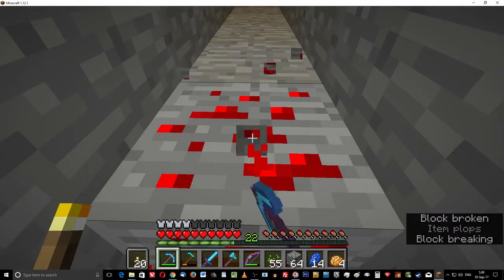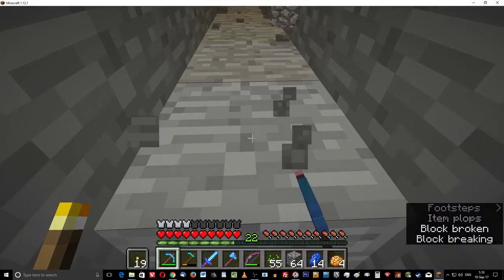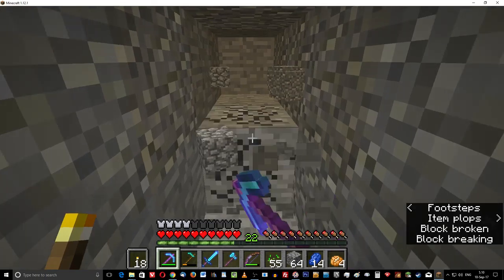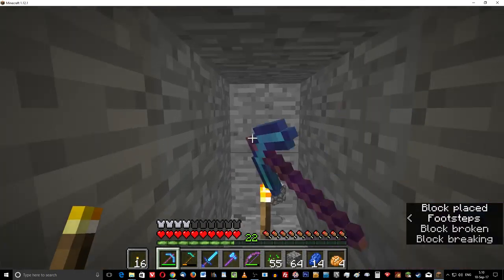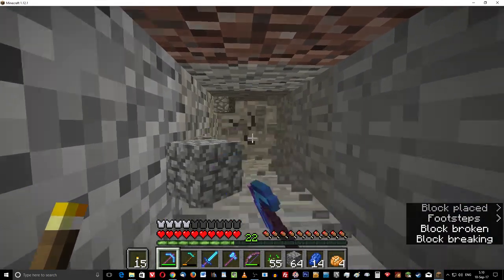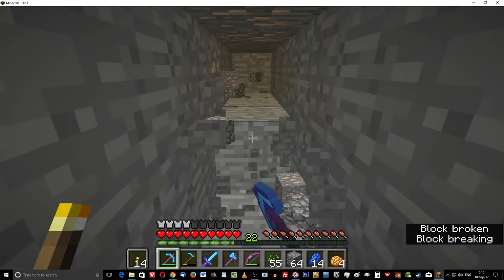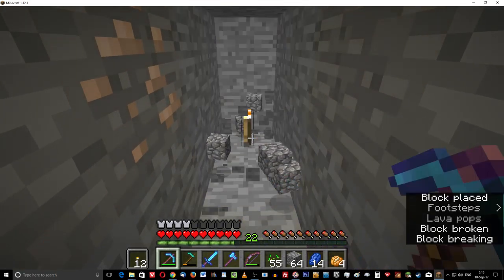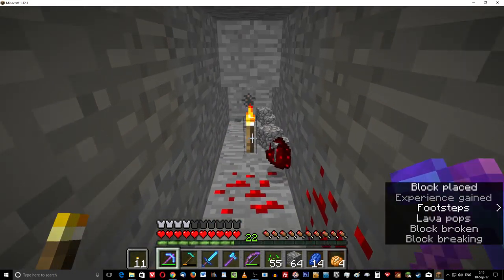I changed my mind — I'm gonna go ahead and use the diamond pickaxe and just gamble. It's got Unbreaking 3 so it's gonna take a while to wear out, and every time I hit something it feeds back experience. It's also faster. If I get experience feedback it should recharge. It's got Fortune 2, which means I'm picking up more than average on loose stuff like this redstone.